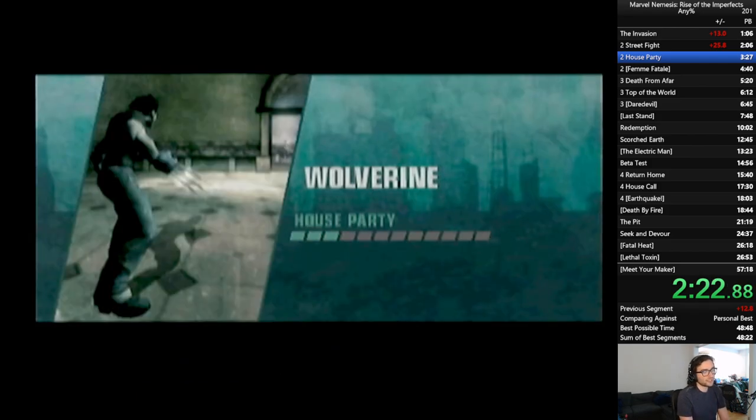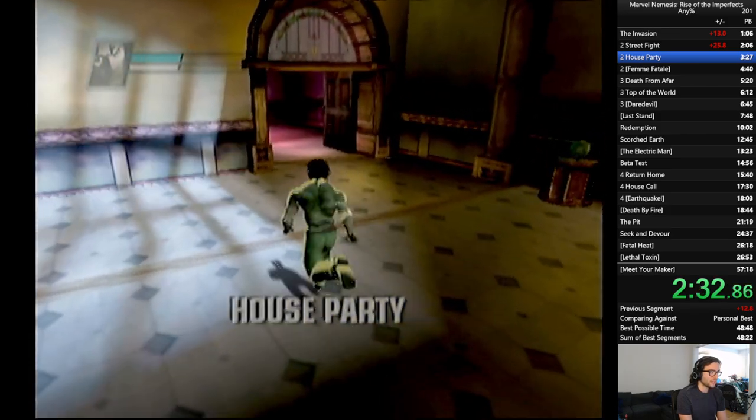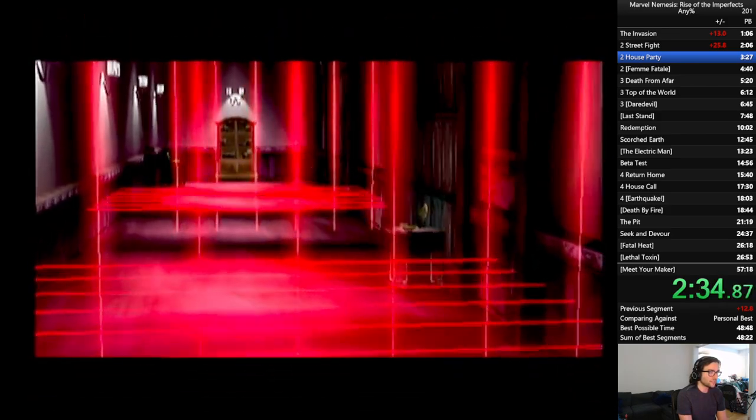Next mission: house party. We have to visit the Avengers Mansion and learn more about the looming threat of these aliens. We arrive at Avengers Mansion, and lo and behold, it's actually been overrun by aliens. So we need to get to the bottom of that. First, we got to get past these security lasers by wall running.